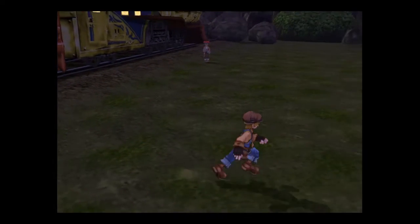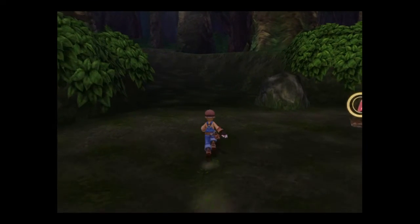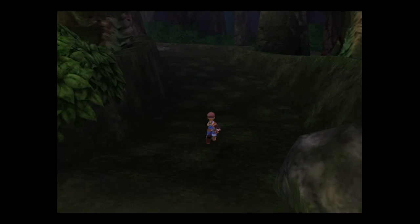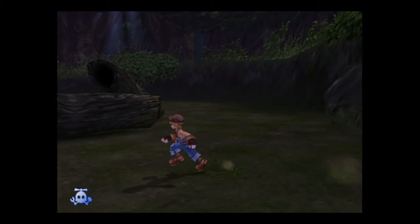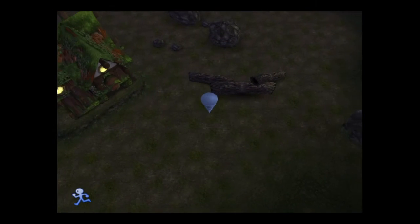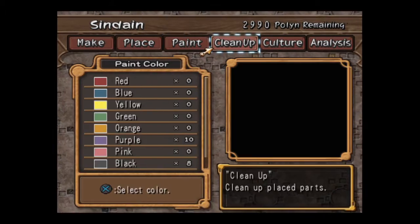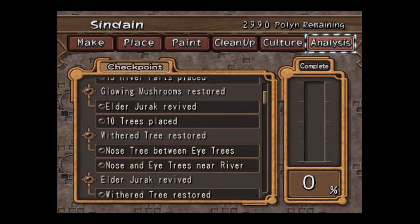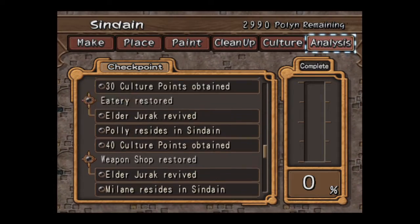And now I am going over to back to Sediain, and we're going to build a house. The good thing about this Georama is it's not all complicated — I think the tasks are actually a little more simplified, because it just lists out exactly what you have to do in order to get everything.